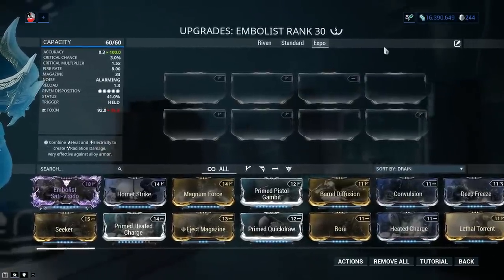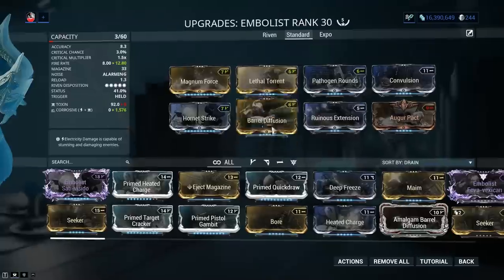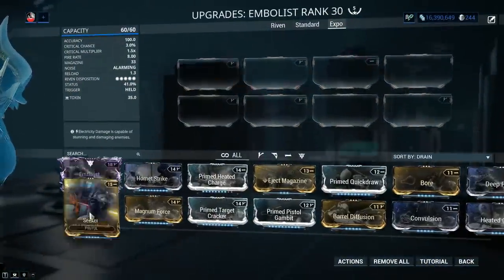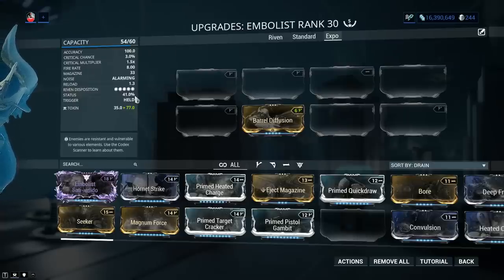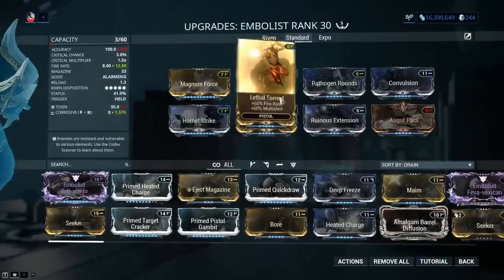Now let's look at a standard build with the reasoning behind the mods. First off, critical chance and critical damage are off the table. We're getting our damage from Hornet Strike and Magnum Force, plus multishot with Barrel Diffusion and Lethal Torrent. Now let's pause on multishot for beam weapons. If you add Barrel Diffusion you'll see that status chance does not go up — unlike with hitscan weapons where firing multiple bullets raises status chance per shot. With beam weapons only your damage gets increased because you're not firing multiple beams at once. Keep in mind the damage increase from multishot on beam weapons is based on the modded damage value, not the base, so it's still absolutely worth going for multishot.